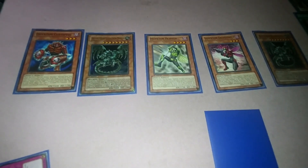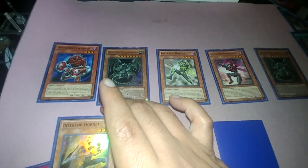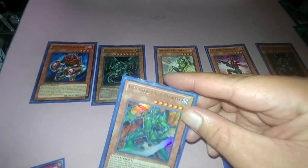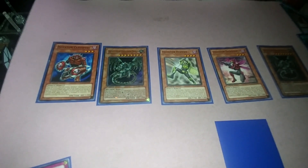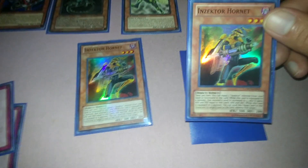Hornet to the Hopper: destroy. Centipede to the Hornet — search for one. Now here's the thing: the Hornet does not say once per turn. So if you have two Hornets, you can do it at least six times — you're going to destroy six cards.